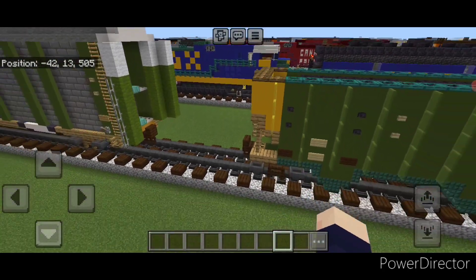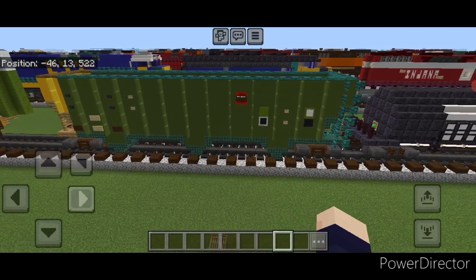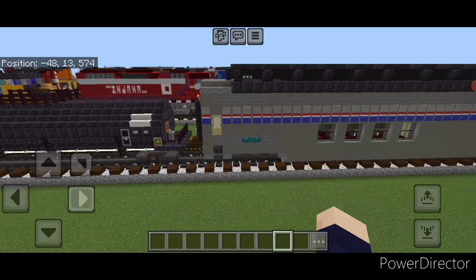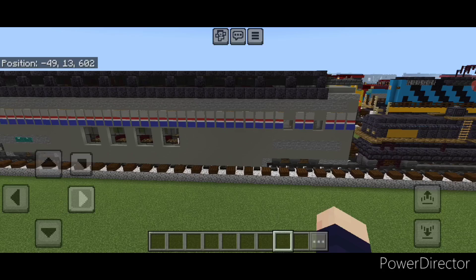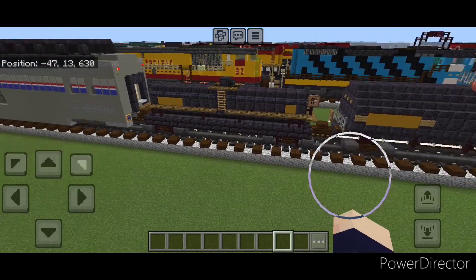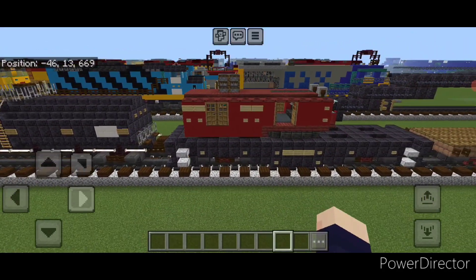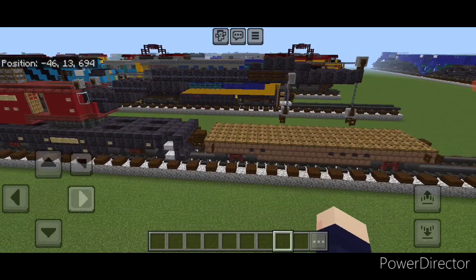Next up we have a Chicago Northwestern hopper car, followed by a tank car. And this one is not a freight car but it happens to be on the track — it is an Amtrak Superdome car. Then we have one of the older style Gramps tank cars, followed by a more modern tank on a tank car. And here we even have a railroad crane in an older style.